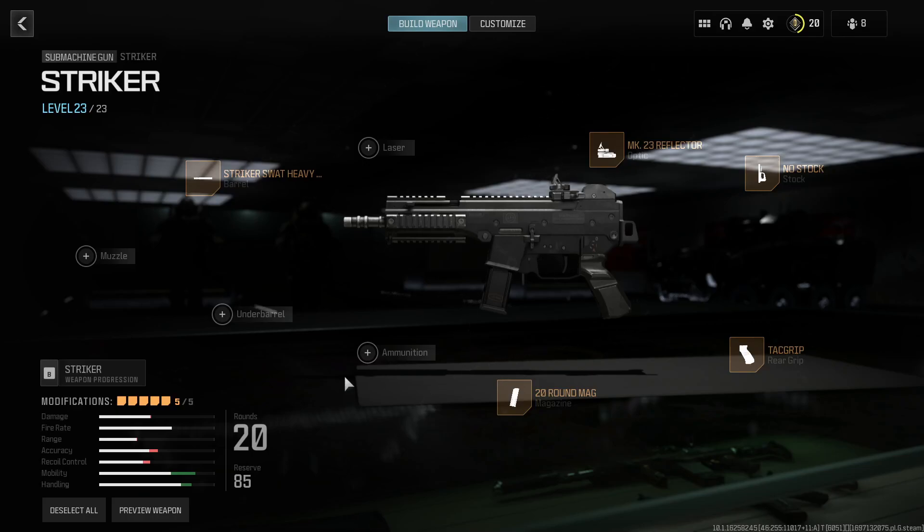Hi y'all, today we're going to be talking about the Stryker, the first submachine gun available to you in Modern Warfare 3 as of the open beta that has gone live today.